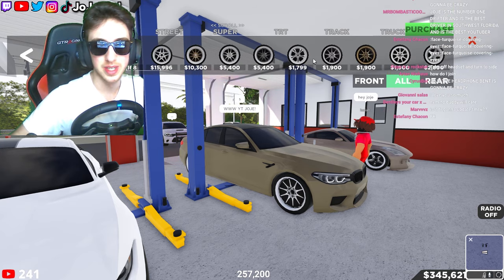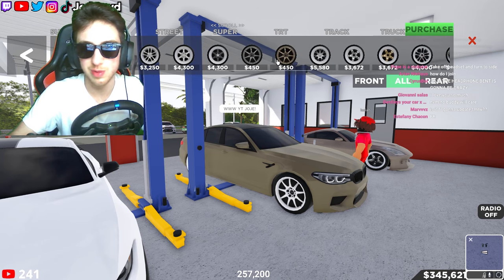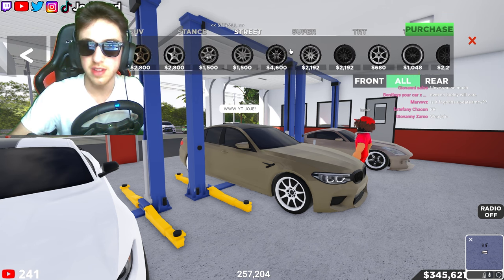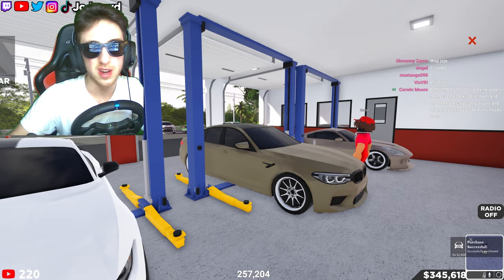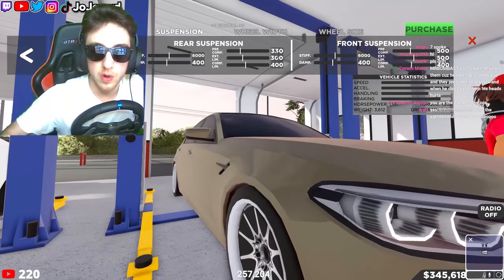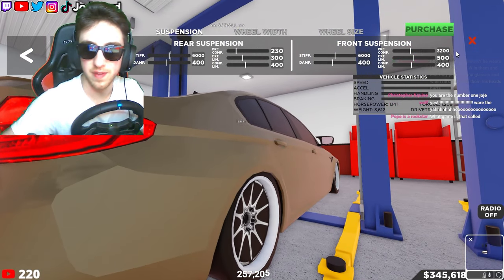I don't know what rims I'm thinking of — there's a lot of good ones to pick from. I actually like those ones I had in the street section. I don't think they have them in the stance section, so I'm just going to go with these. Now we are going to lower the car — drop it like it's hot in the back, boom. Clean. And in the front right here.